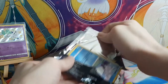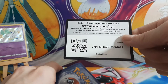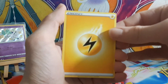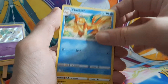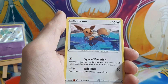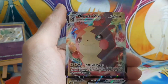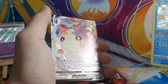Jeez, that one was tough. I think I saw something back there. Lightning energy, Team Yell Towel, Floatzel, Luxio, Snom, Grookey, Eevee, Morpeko, Doodle — ooh, a Galarian Mr. Rime! Oh, and another one — I think this is a full art — it's hard to tell, but a Morpeko V-Max!